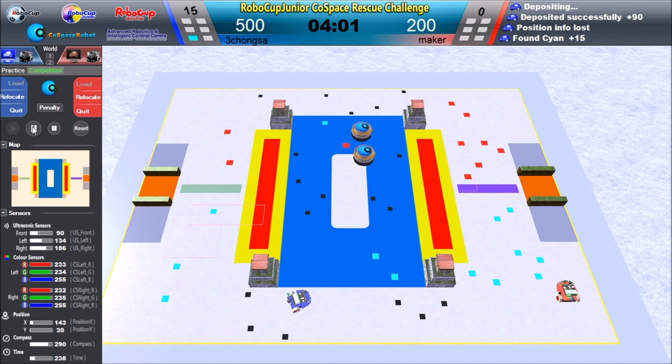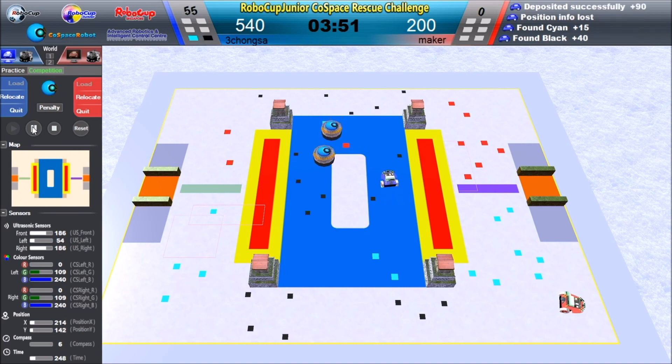The blue robot keeps depositing successfully multiple times. We passed 4 minutes and the blue team has scored 540 points while the red robot scored 200 points. The blue robot is now winning.